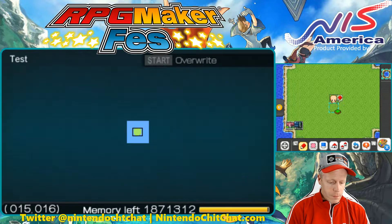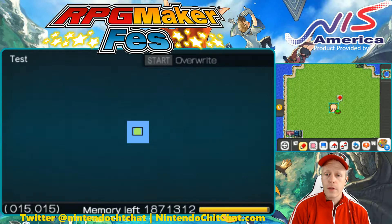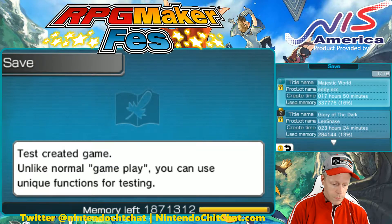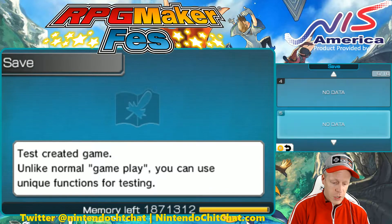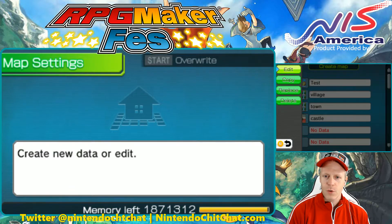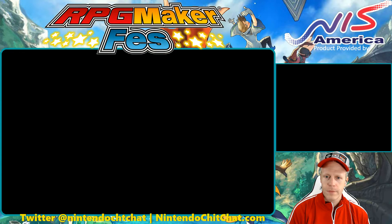So this little icon here — this little face — is the initial starting point when you play the game. You can see that by going out to test play here. Let me actually save my game first. Alright, so we're out here.